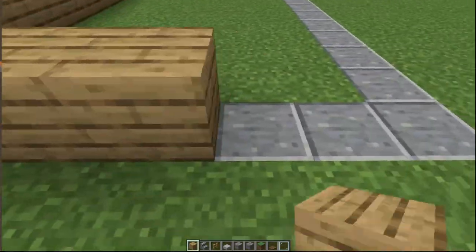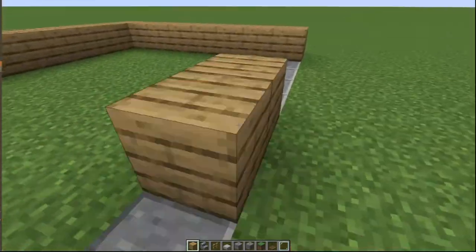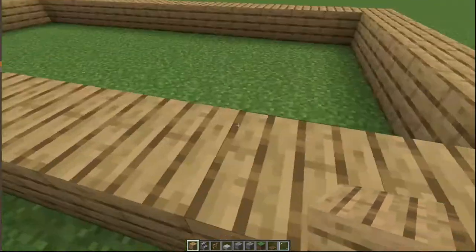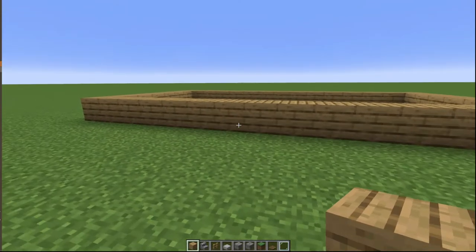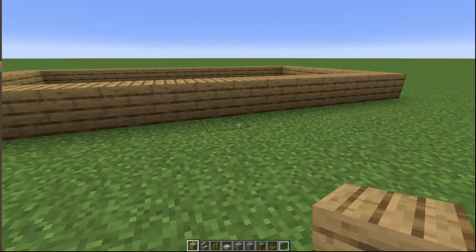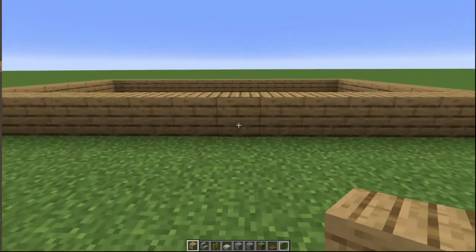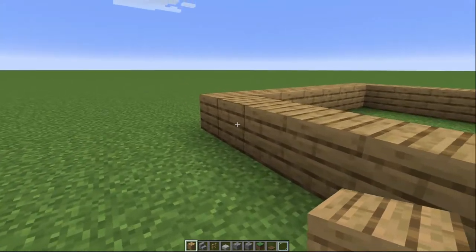We go ahead and fill the rest of that in. In this build we're going to do a triangle gabled roof, and we'll be able to have a second floor with room for an enchanting table. You could build this as a starter home with the intent to keep it running as you gather more things and progress in the game. Let's find the middle of this for where we put our doorway.